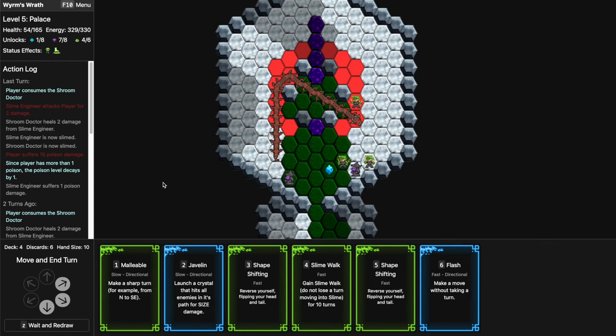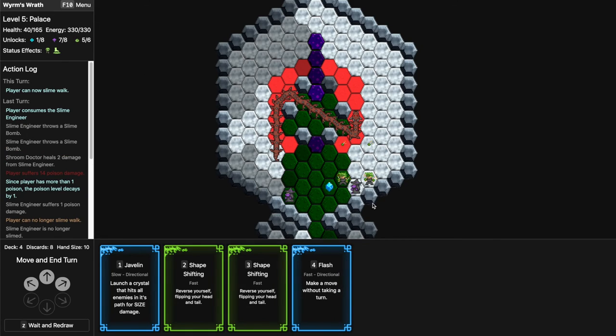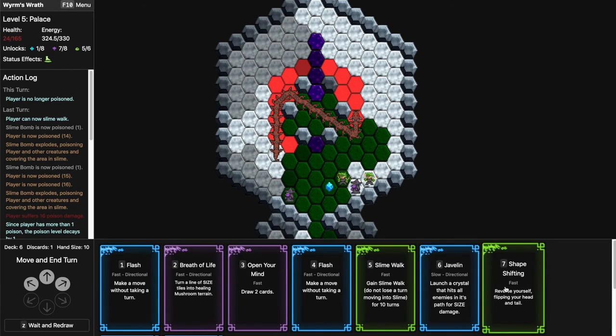14 damage from poison — really bad. Javelin is slow so I can't kill the important ones. Malleable into here — still have 40 HP. I could Shape Shift, actually just Slime Walk. If I Shape Shift and Flash my tail is still over here so I still get damaged. I could Shape Shift — Flash — nope, still doesn't do anything. Maybe I just need to redraw. 24 HP — really terrible. Antidote found — nice! Breath of Life, Javelin, Shape Shift.